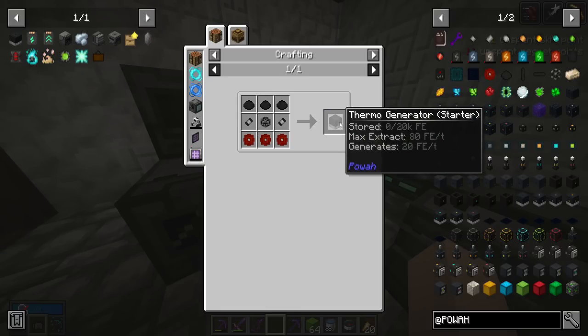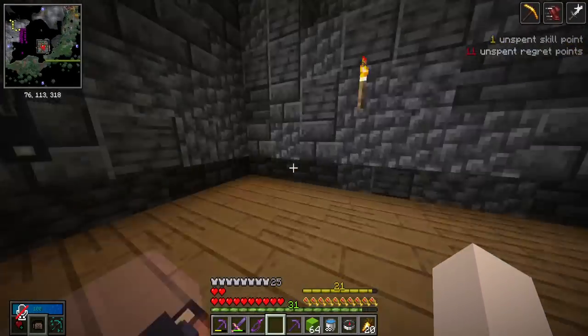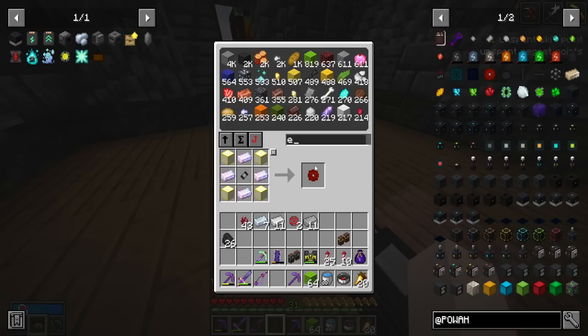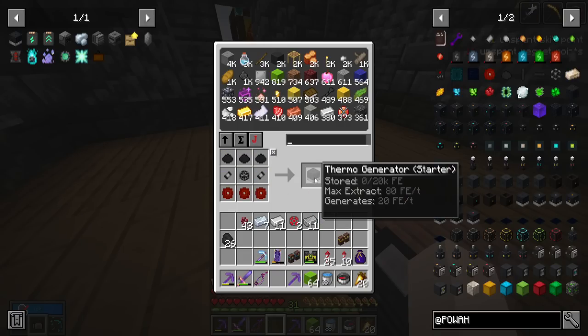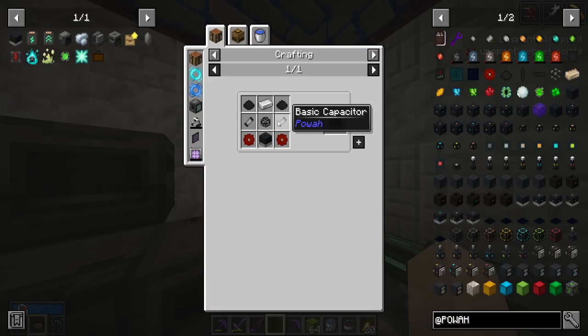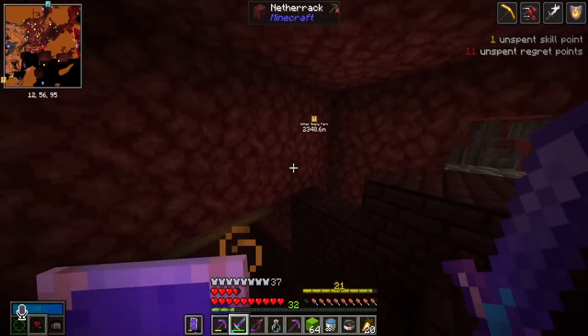Now that Mechanism is unlocked I want to get into the thermo generators from the power mod. They consume water, and we can use Mechanism to pipe water in — but we'll get to that later. I need tons of dielectric paste and blaze lanterns, which require four blaze rods each. Do I have enough blaze rods? Yes! We got our thermo generator starter, generating 20 FE per tick — same as the ferni — so we'll need to upgrade it using mostly the same materials.